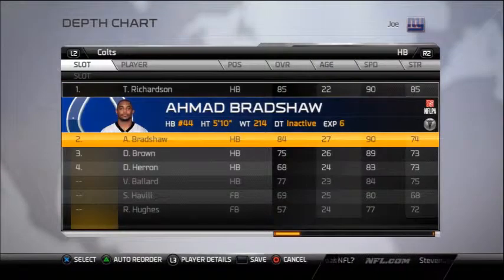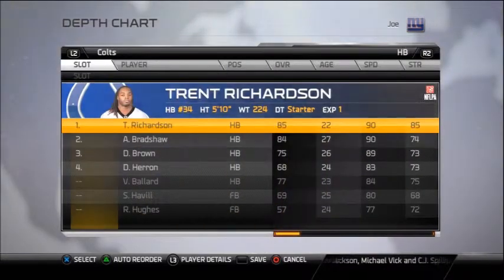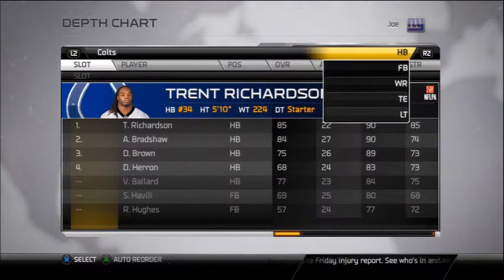Bradshaw is backup so you can have a 1-2 punch going on. Trent Richardson is a little bit faster than Bradshaw, so you might want to decide here. But I prefer to start Richardson because he's a powerhouse. He's a beast.